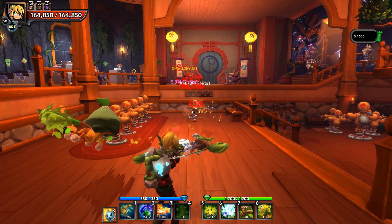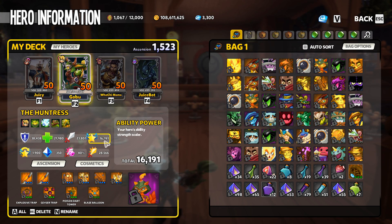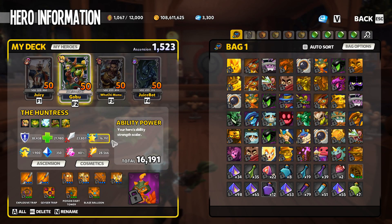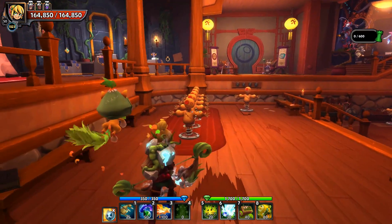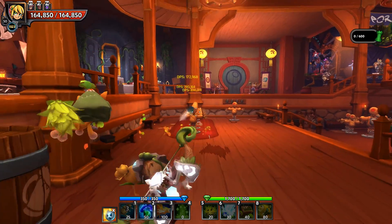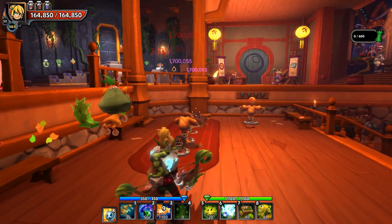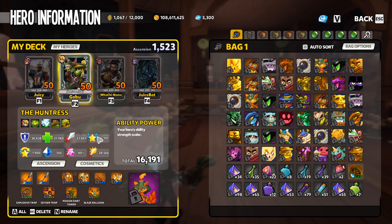Next up we have the ability power stat. The ability power stat affects your abilities - your hero's ability strength scaler - which means using any of your actual abilities. On the Huntress, that's the concussive shot, the oil, or the flamey bird - all of these are going to scale based off of that ability power stat.